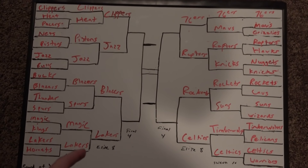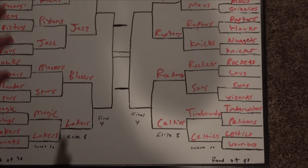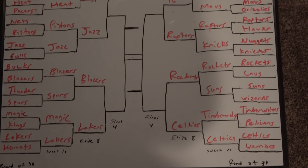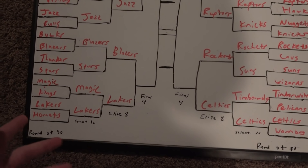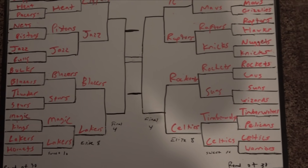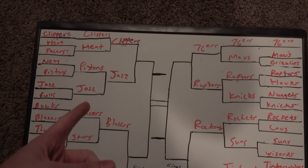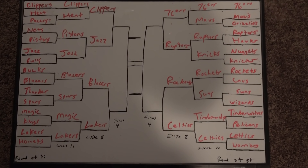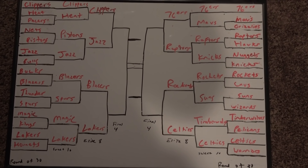8 teams remaining. The trip to the Final Four is coming up. You got the Blazers, the Lakers who are honestly a sleeper team — they've made it to the Elite 8. They go against the Lakers. You got the Rockets-Celtics and the Clippers-Jazz. Who is moving on to the Final Four? If your teams are still in it, this should be some fun.